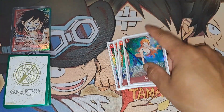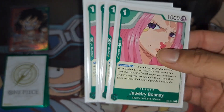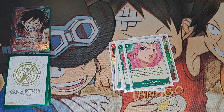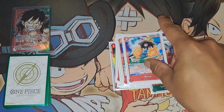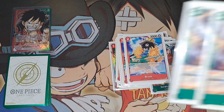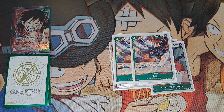Starting off we got four Nami — a searcher for the deck, definitely want to have that. Her partner in crime, we got Jewel Bonnie, another searcher for practically the whole deck except Straw Hats. Bonnie has more hits, as well as the new Scratchman Apoo, just a 2k counter — definitely great to search off Bonnie. We got the Brook 2k counter, which you search off Nami.